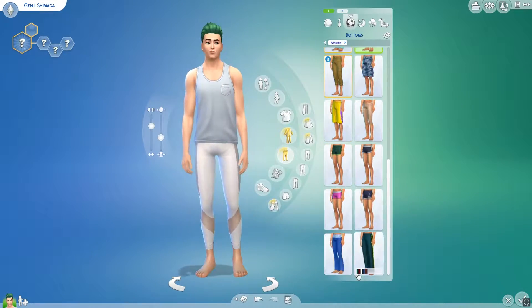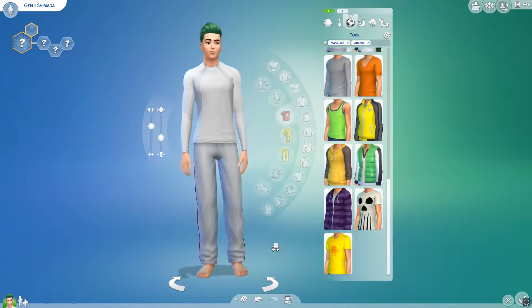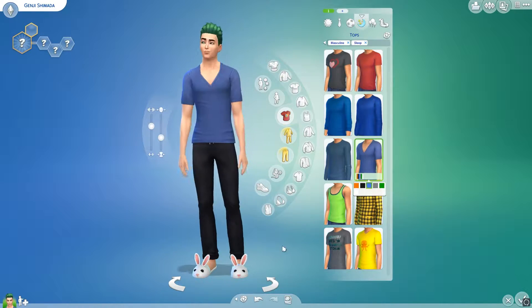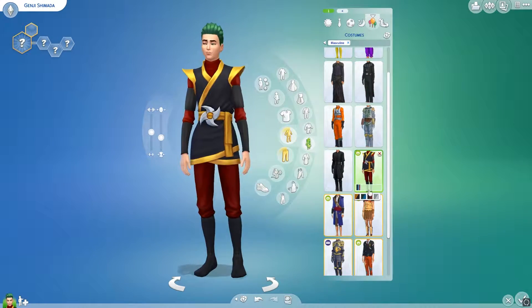His athletic outfit is inspired by his Sonic game skin, which is a cyborg ninja in white and red colors — for the Japan country theme. It worked, it's fine.